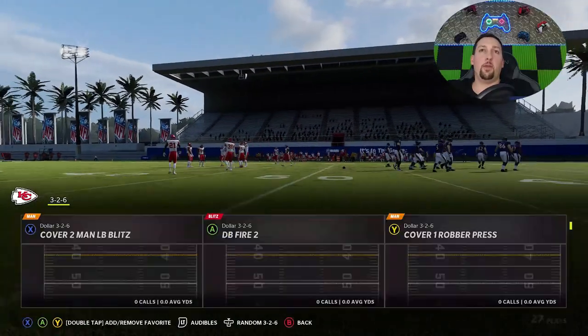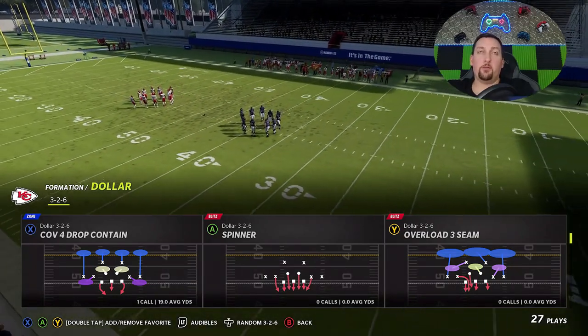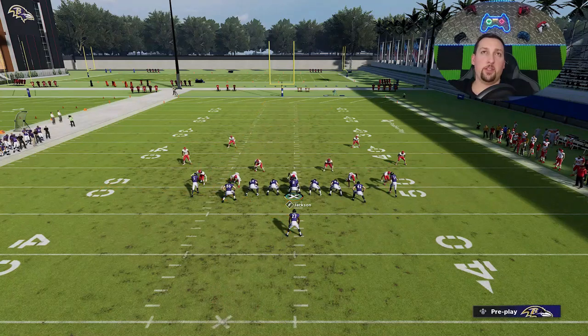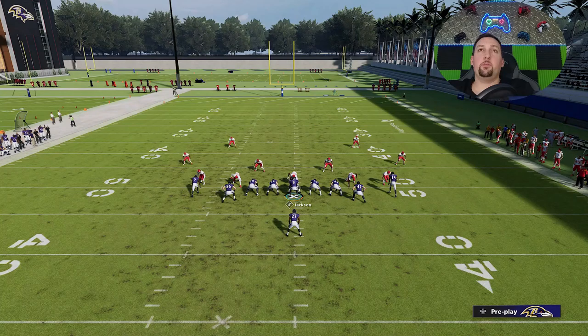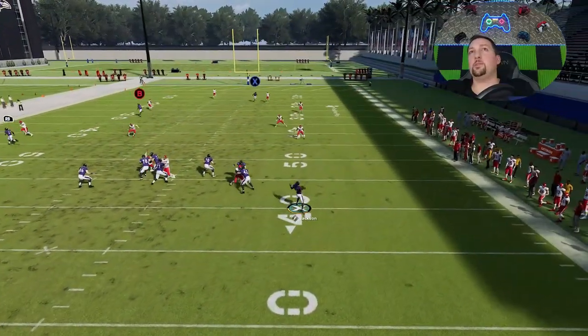The same thing goes with cover four — you have to run it from a certain hash mark too. Against cover three, you have to run it from the hash mark to the open side of the field. But against cover four, you have to run to the short side. Against cover four, just put the Y route on a streak — although realistically you don't even have to do that. Against cover four, this play here pretty much works as a one-play without any adjustments.